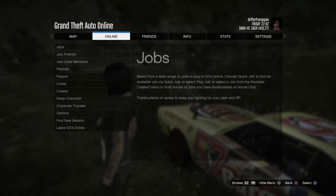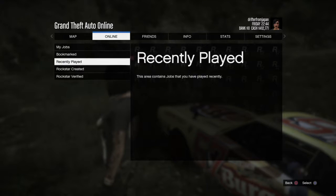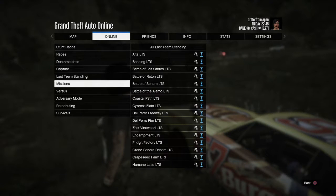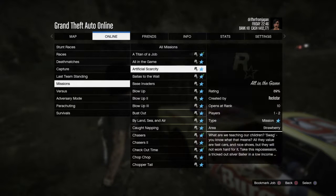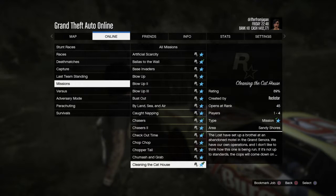What you're going to do is bring up the Grand Theft Auto Online menu, go to Jobs, click on Jobs, Quick Play Jobs, go to Rockstar Created, scroll down to Missions, and then scroll all the way down until you get to 'Cleaning the Cat House.'